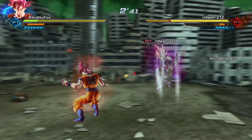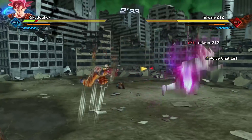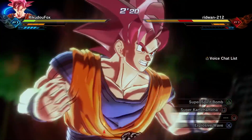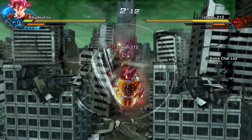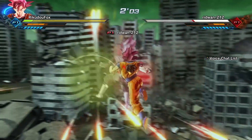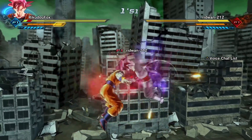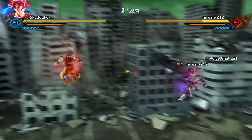Continuing the first match — getting perfect blocks and positioning up high specifically to test how fast the Spirit Bomb travels to the opponent. After launching it, it does seem to travel to the opponent pretty fast. Hard to tell without a direct before-and-after comparison, but there's definitely been an improvement.